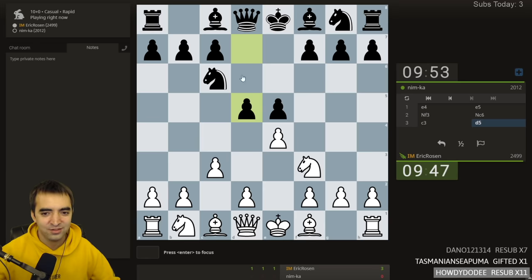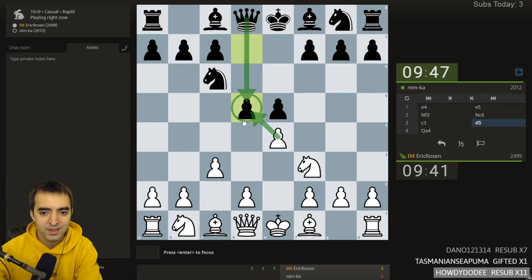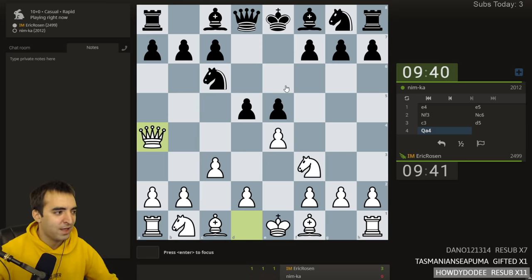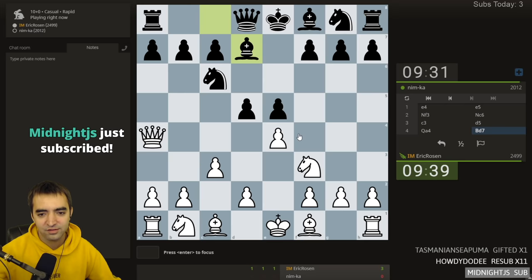Opponent plays Ponziani, so d5 is one of the best, most challenging moves against it. The move to play here is queen a4. The benefit to d5 is if I were to take, queen takes - I don't have knight c3. But after queen a4 things get tricky. It's not easy to figure out what to do if you don't know the main line, because I'm pinning the knight and there's still pressure against both pawns.